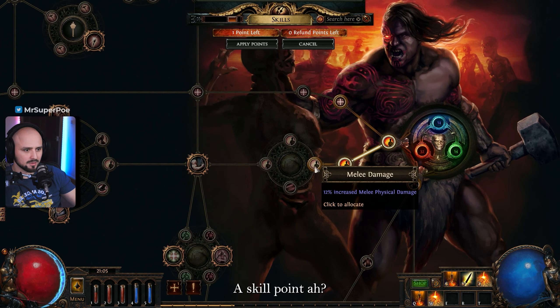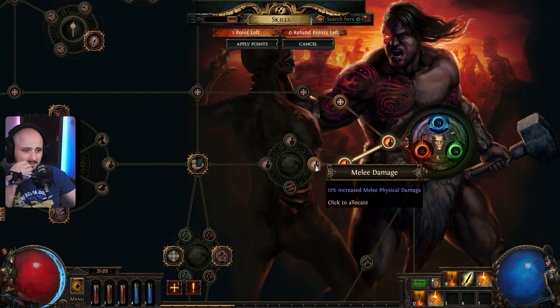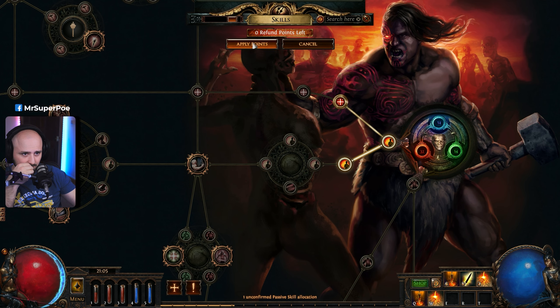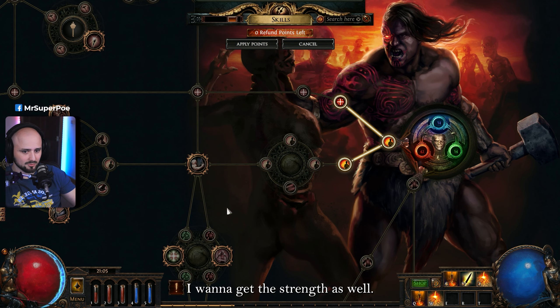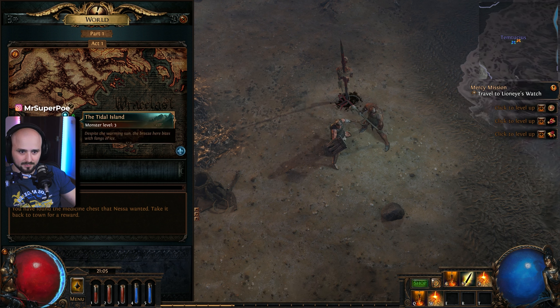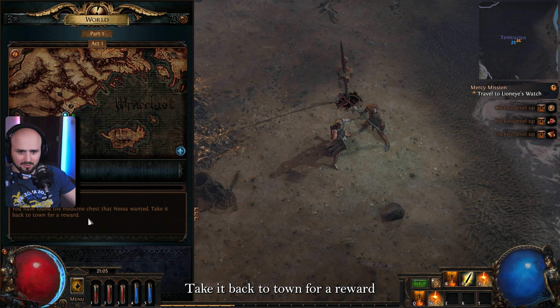A skill point! I would like 10 strength as well — can I not go both ways? I want to get the strength too, I think I need it. I found the medicine chest — I guess I want to take it back to town for a reward.